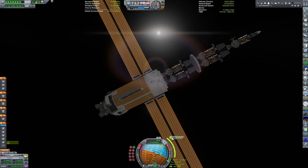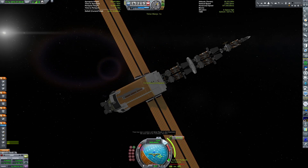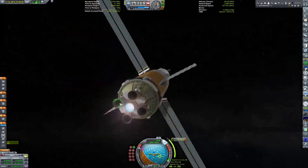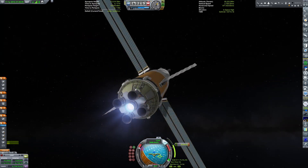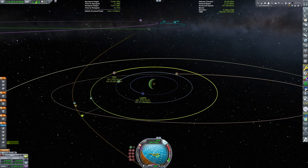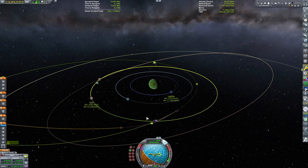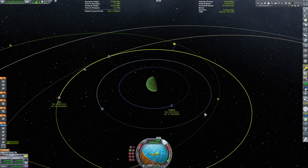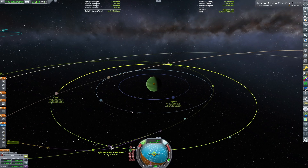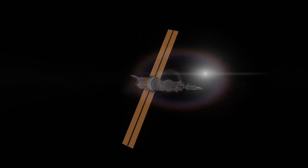As Kerbin fades away into a small speck behind us, we head out towards the outer solar system. You can hear the sound of solar flares causing communication interruptions every few seconds at time warp. So far it hasn't caused any issues — we performed our midcourse correction normally. But there are bound to be issues later on. As you can see, I'm getting my Tylo flyby, which will put us into an elliptical but usable Jool orbit, and I'm adjusting that to get a more usable orbit.